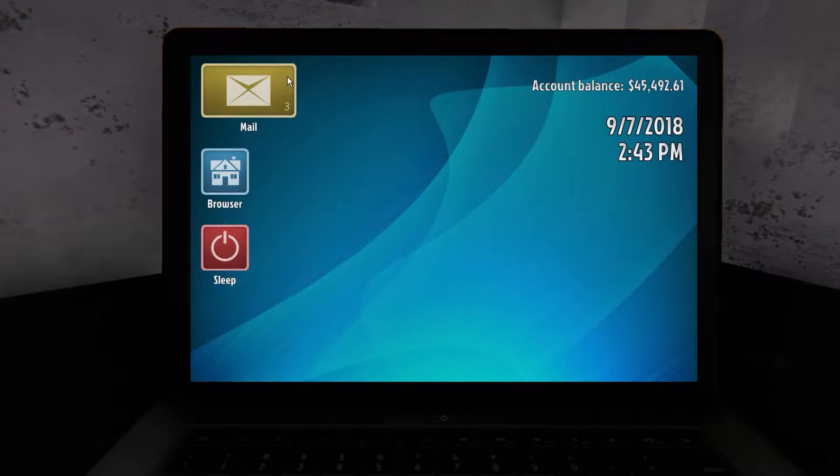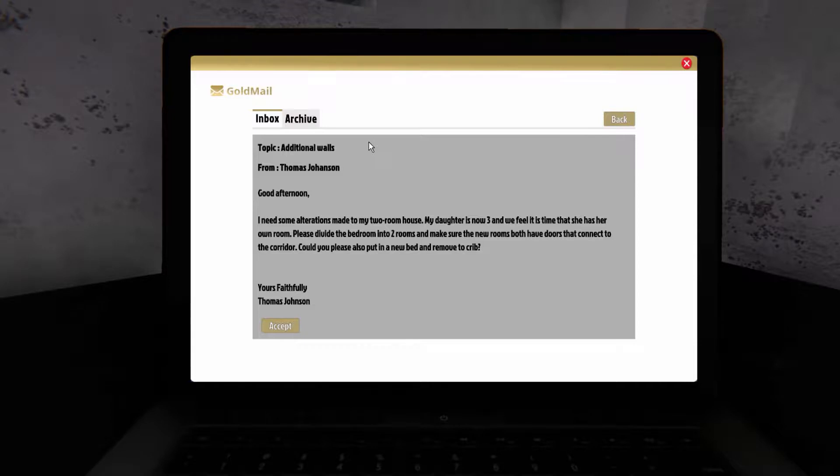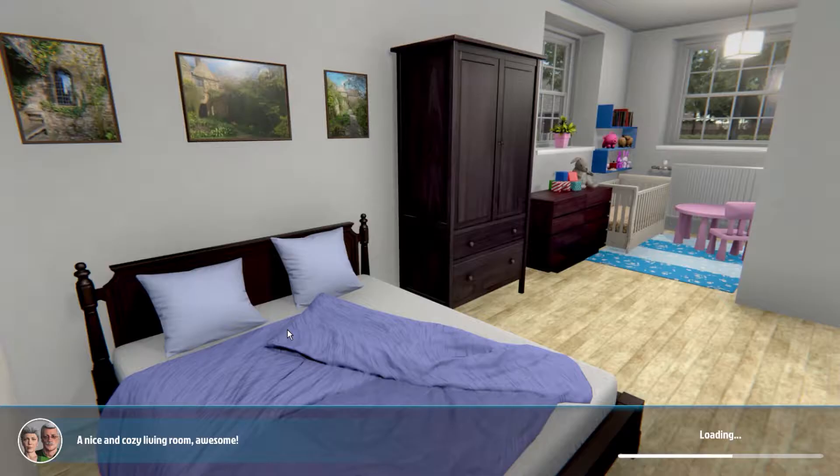Hey everyone, welcome back to House Flipper. We've got some more of these to do. We're going in here to do the additional walls. The job says: 'I need some alterations made to my two-room house. My daughter is now three and we feel it's time she has her own room. Please divide the bedroom into two rooms and make sure the new rooms both have doors that connect to the corridor. Can you please put in a new bed and remove the crib?' We're going to accept that - this should be a quick one.